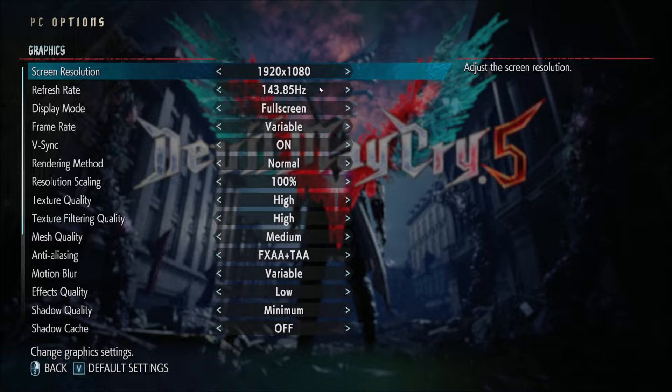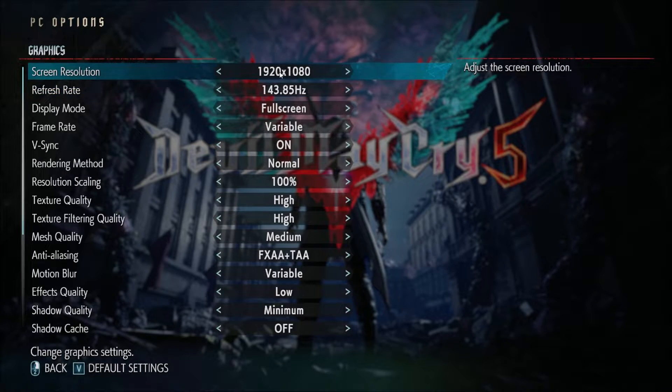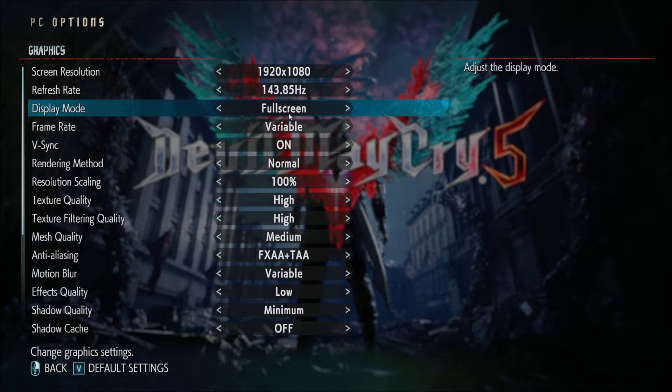We can change a couple of things in the game. So these are my parameters — I'm playing with my refresh rate because of my monitor. I have a 144Hz screen, full HD. Display mode is really important: play full screen. Don't use borderless or window mode, you will lose FPS.